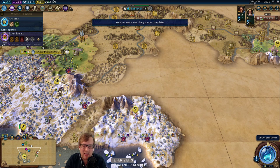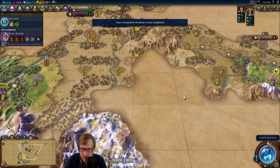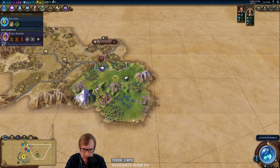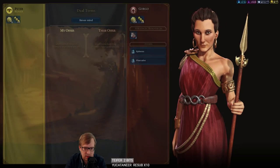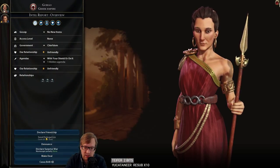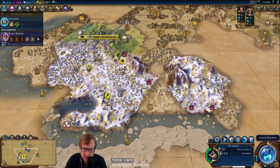We are very close to 500 Discord members. Gorgo has all three of her cities down, and she has two copies of horses already — yikes. It's a bit scary.